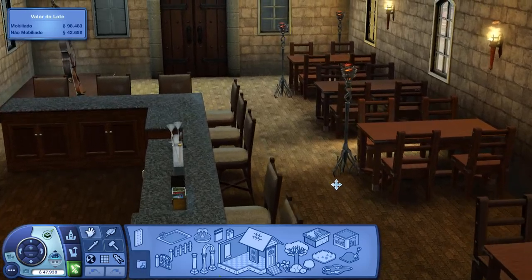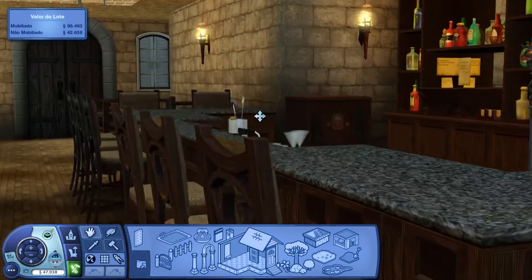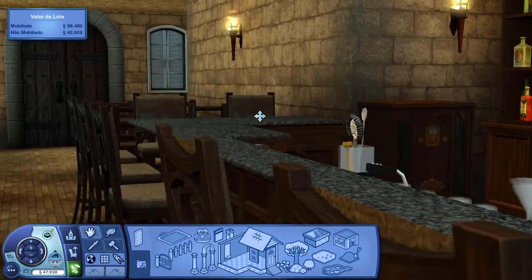This lot, for example, is a tavern at the flip bottom. Your Sims can come here for a drink, eat, socialize, and have some fun.